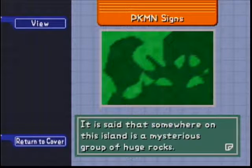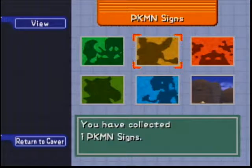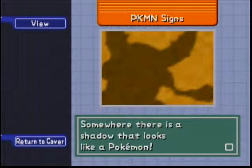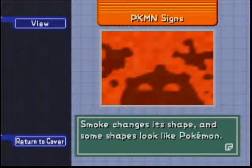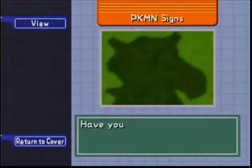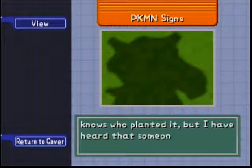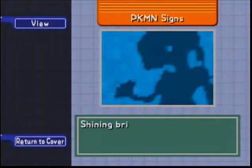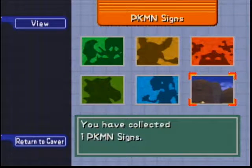It is said that somewhere on this island is a mysterious group of huge rocks - you look at it from a certain angle and it appears to be a Pokemon shape! When light shines on an object, its shadow will appear on the wall behind it - somewhere there is a shadow that looks like a Pokemon! Smoke changes its shape, and some shapes look like Pokemon - where can you find smoke? In a fire? Have you heard of a tree near the river in the jungle that looks like Cubone? Shining brightly somewhere - I already know where it is, dick!